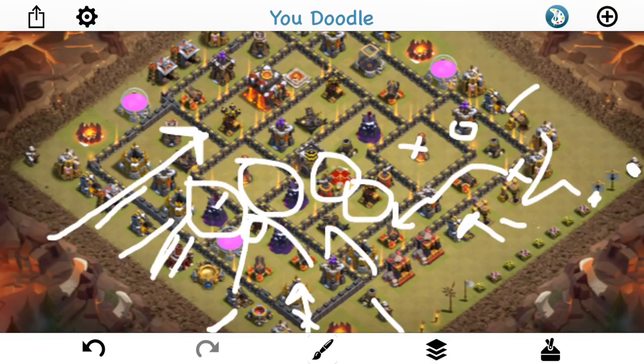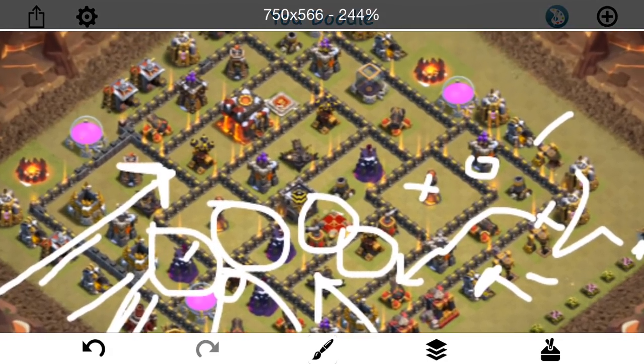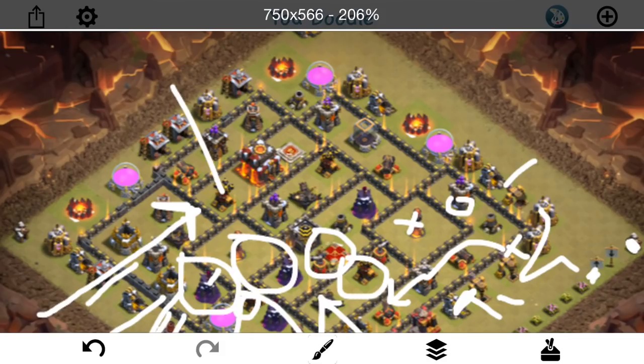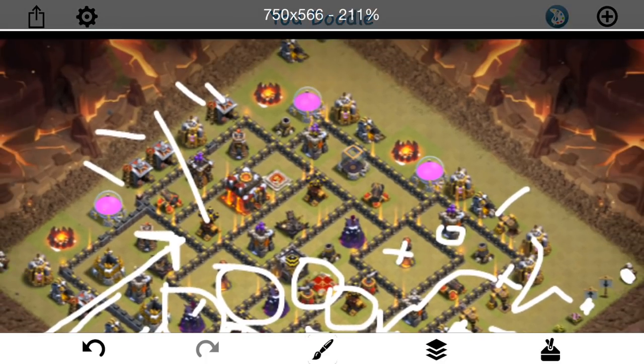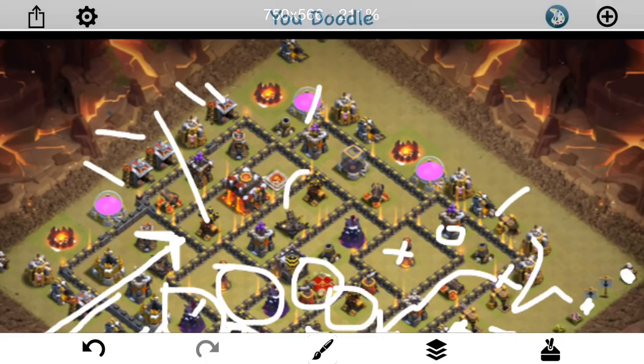I'll probably just freeze the wizard tower too if it's still up. The queen hopefully will kind of step up in here and go through the wall — that would be ideal, but who knows what she'll do, hopefully she'll still be alive at least. And then I'll just have a second lava hound here, sprinkle some more balloons, I have a few haste, probably one rage, and then that freeze I talked about. So I'll send the balloons in, and hopefully something should converge on this last air defense to get it taken out. That's basically the plan in a nutshell.